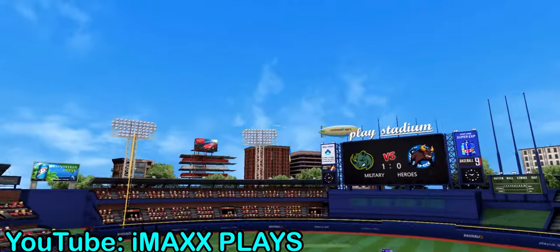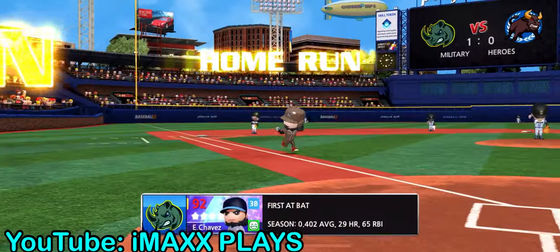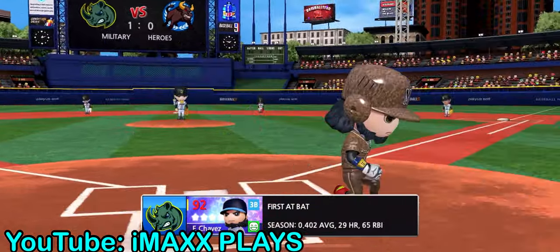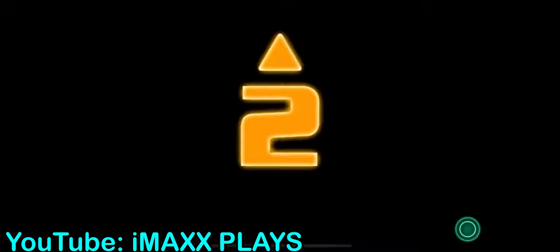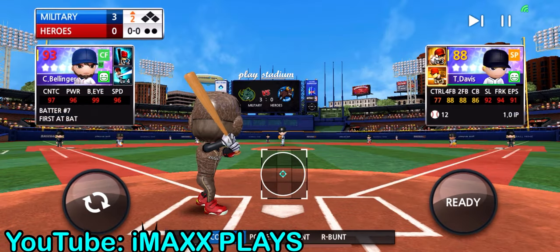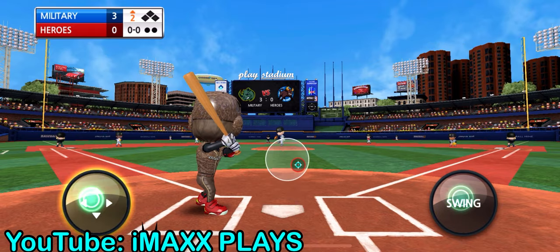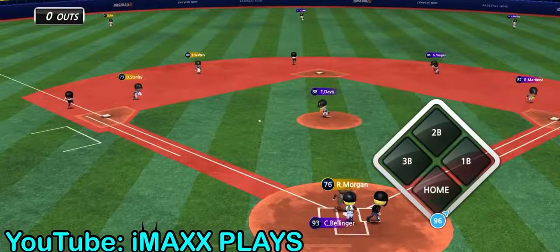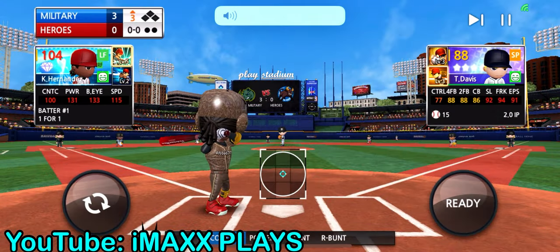There we go guys, we got a home run — we knocked it out of there with the power hit! First inning, he still has a lot of energy, so if we're hitting home runs off of him now, by the second or third inning we should be hitting way more. If some of you guys are having trouble hitting home runs despite having a lot of power and batter's eye, it could just be your timing. You guys gotta just wait on the ball, wait on the pitch, and try to hit it at the perfect time.